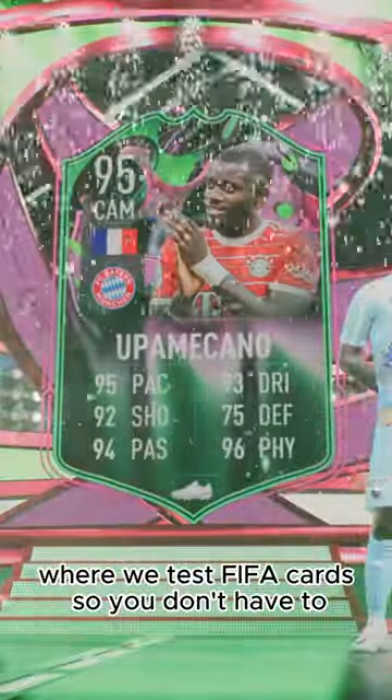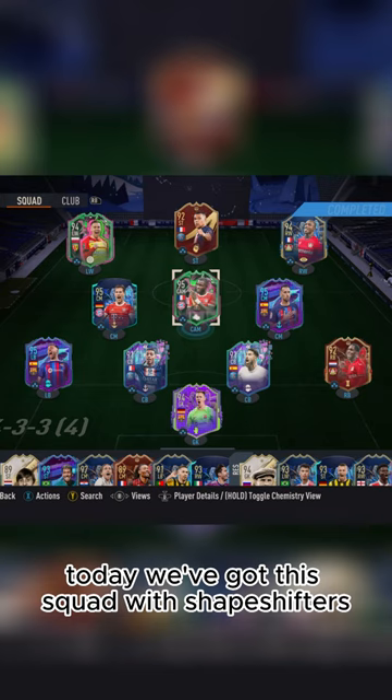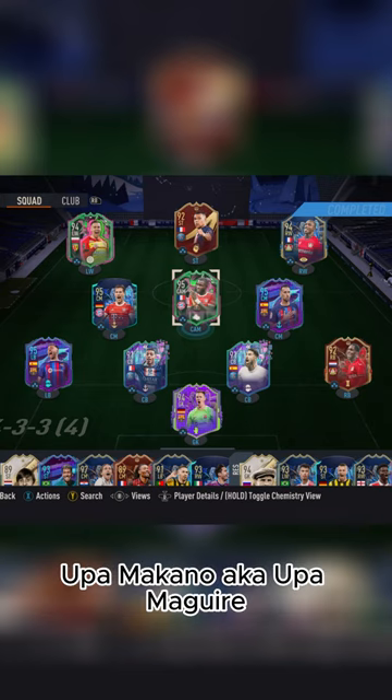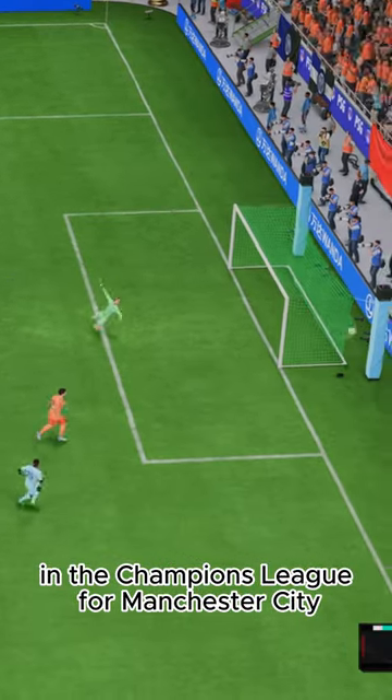Welcome to Baller or Bust, where we test FIFA cards so you don't have to. Today we've got this squad with Shapeshifters Upamecano, a.k.a. Upameguire, thanks to his stellar performance in the Champions League for Manchester City.